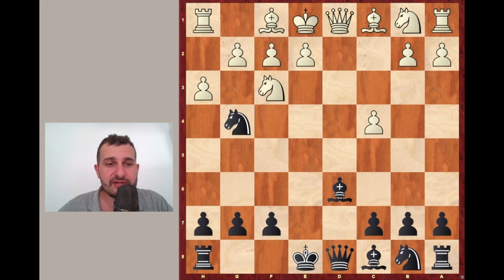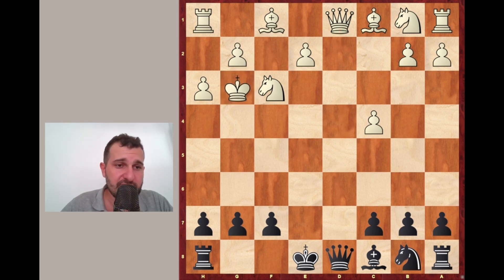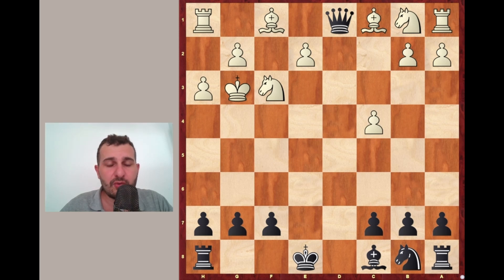Now Black has a very surprising combination: Nxf2, sacrificing for King, Queen and Rook. The King is forced to take on f2 and now the idea is a discovered check, because the Queen on d8 is suddenly attacking the Queen on d1 and the King is restricted from going back to e1. The King cannot defend the Queen because it's in check. White takes the Bishop and Black takes the Queen. Black won the Queen for Bishop and Knight, which is a very bad trade.